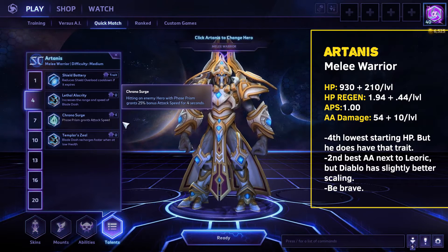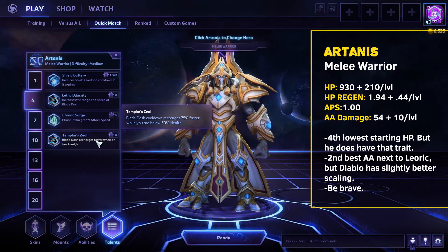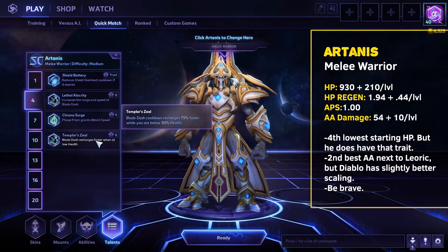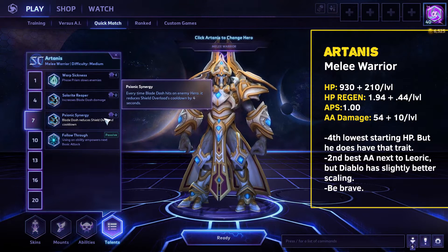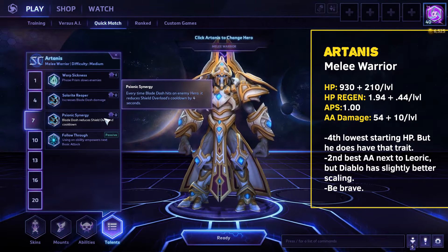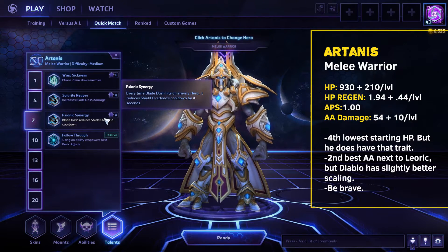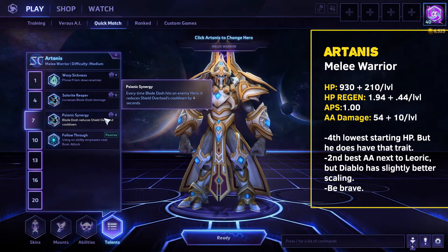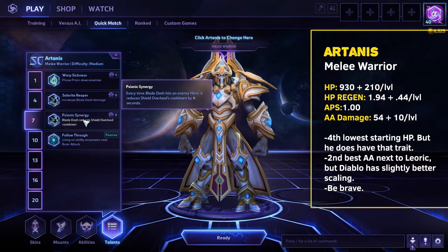Templar's Zeal combos very well because his shield only functions when below 50% health, and when below 50% health his Q, Blade Dash, recharges 75% faster. Why is that important? Because of our level 7 talent — Psionic Synergy. Blade Dash reduces Shield Overload's cooldown by four seconds when it hits an enemy hero. So your shields just keep staying up and you keep going like the Energizer Bunny, and people are wondering why you're not dying. It's because your shield keeps rocking. I also like Follow Through if you feel you have enough shields — but why die when you can die less?